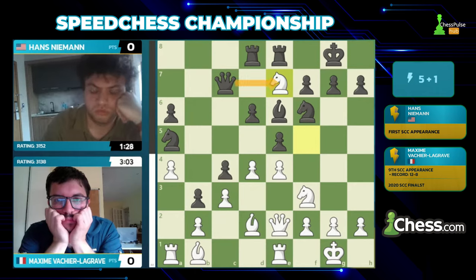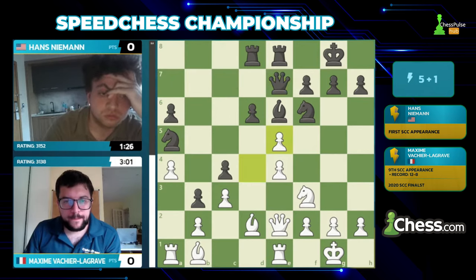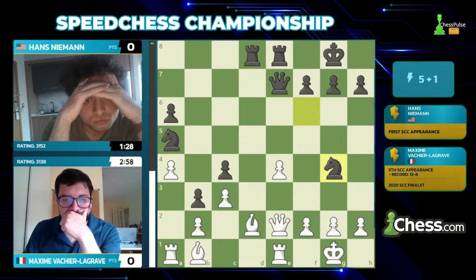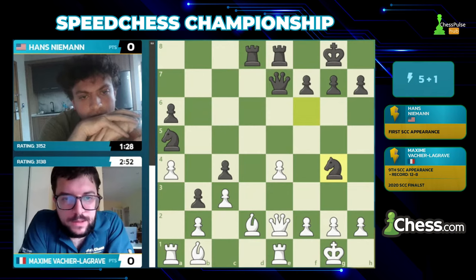I've learned that lesson one too many times. Now queen takes c7 is a positional pawn sacrifice, and the upside is that he does play queen e7. I think Maxim has to take on e5. Bishop g4 — wow, nice resource! Black is trying to exploit the fact that White temporarily has his rook on a1 out of play. The rook will eventually get into play, but temporarily it's out, so Black is trying to be very quick here.